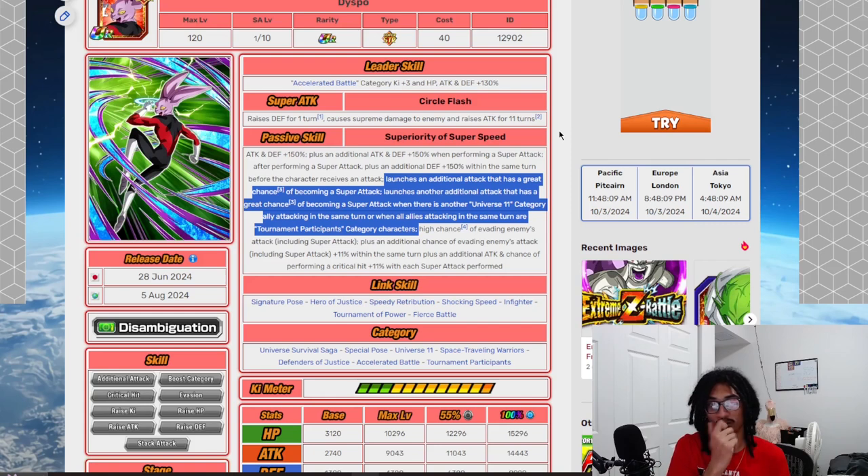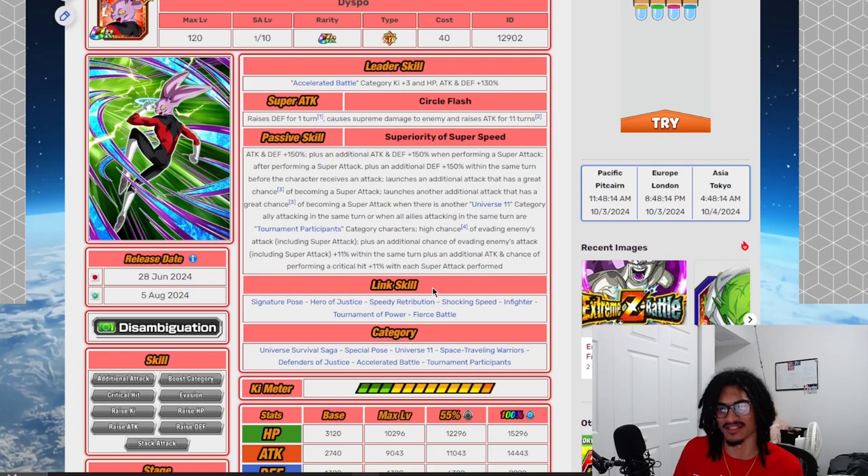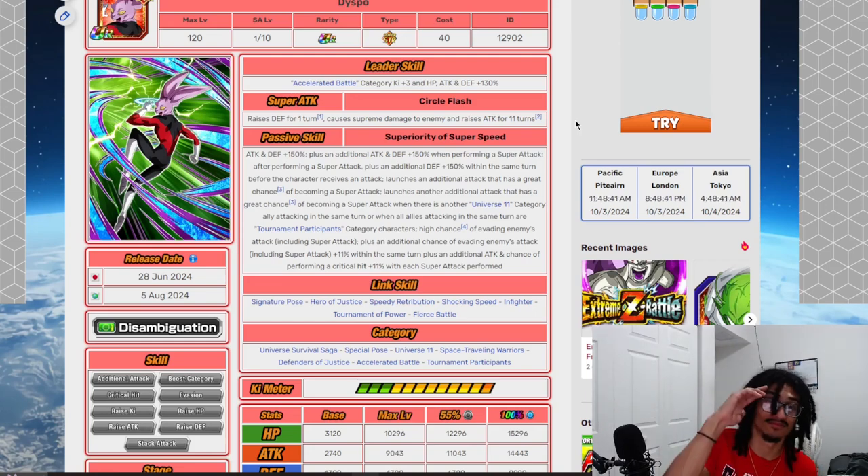Dispo's looking good. His link set might not be the most impressive, but he's on Universal Survival Saga and three great 200% leader skills, so he's solid. That's it for Dispo — nice and short. Appreciate you guys watching. Join the 24/7 Discord server — we're doing a DoE contest tier list after yesterday's community LR tier list. The Discord link is in the description below. Peace.